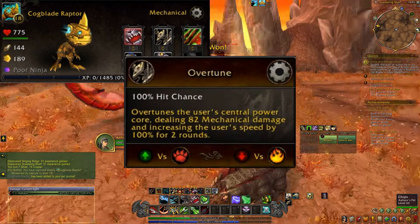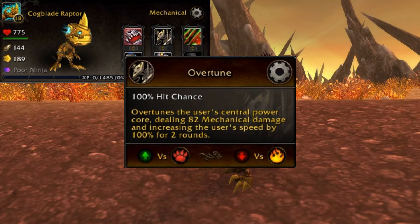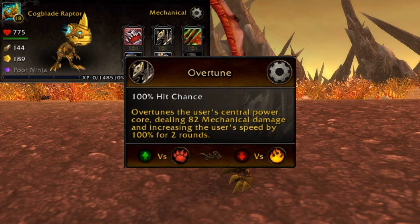Next you have Overtune: a 100% hit chance that overtunes the user's central power core, dealing 82 mechanical damage and increasing the user's speed by 100% for two rounds. This is good against beasts, not so good against elemental.